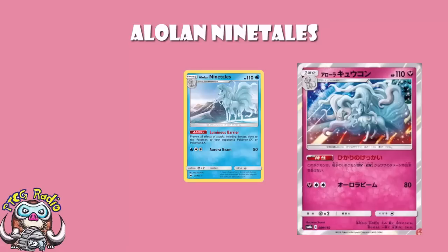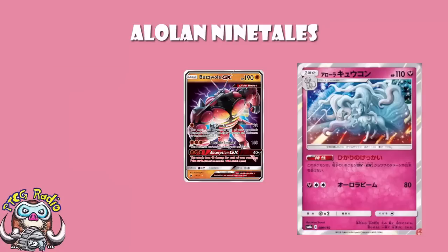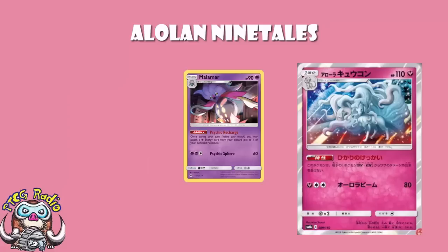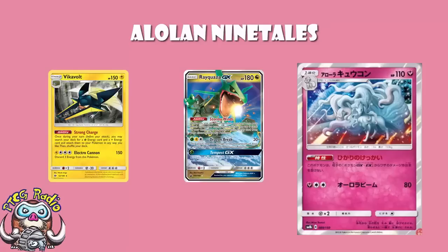The format at the moment is still a very GX-heavy format. There are decks around with Baby Buzzwole and Garbodor, which hasn't been rotated - the one that punishes you for playing all your item cards. But the format as a whole is still very heavy on GXs. Rayquaza's seeing a whole bunch of play. Zoroark is still one of the best decks in the format. Necrozma GX is still seeing a lot of play, although it's seeing play in decks that are playing Malamar, so they're playing non-GXs, so they will have a counter. And Rayquaza decks are generally played with Vikavolt, so they're playing Delmise to basically counter anything like this. So maybe we're in a format where there are so many counters being played that it's kind of a moot point.